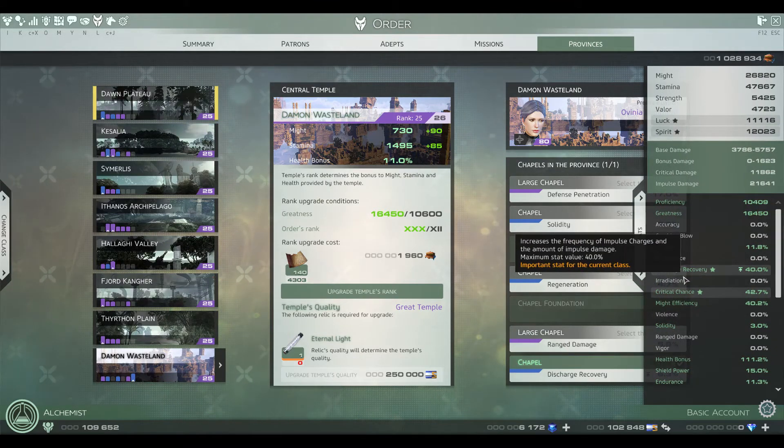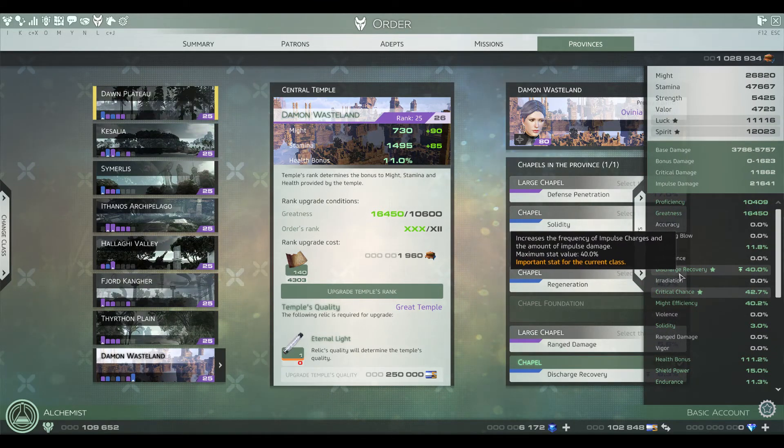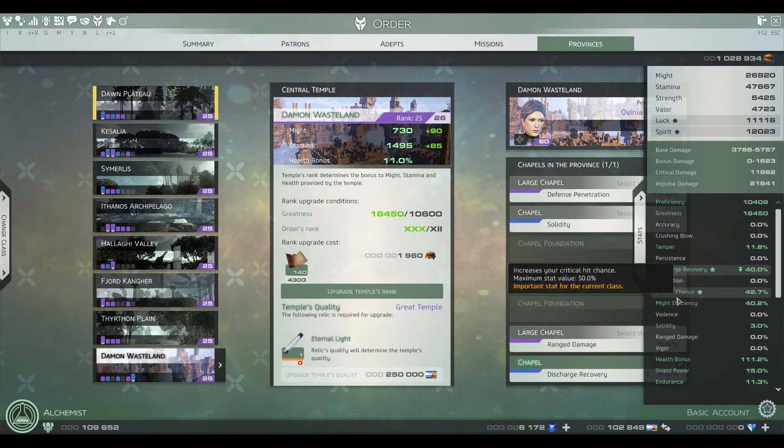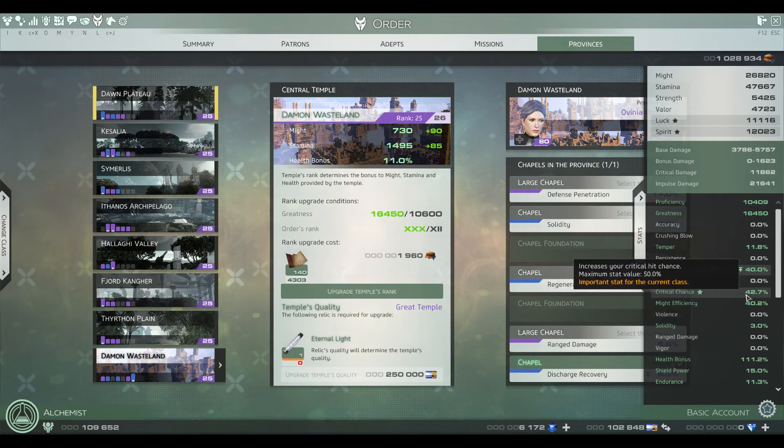As you can see, the cap on Discharge is 40%, so it's really easy to reach. You only need like one Chapel with a Pommeled Discharge Recovery if you've got all Signet Rings with Discharge Recovery. Crit is a little harder to reach, but I'm already at 42.7%. If I had the Slayer symbol, I'd probably be there.